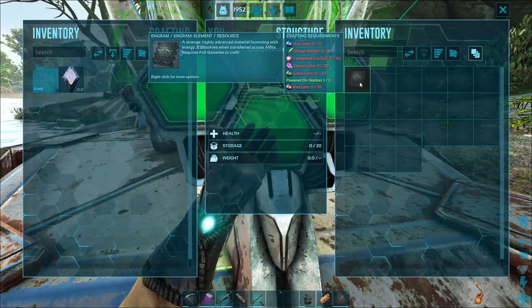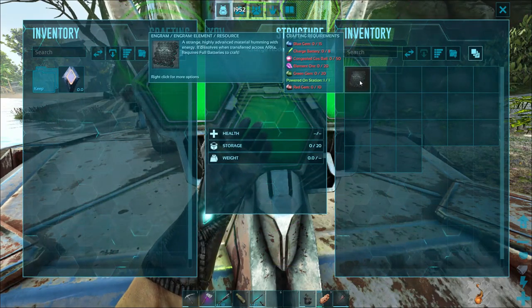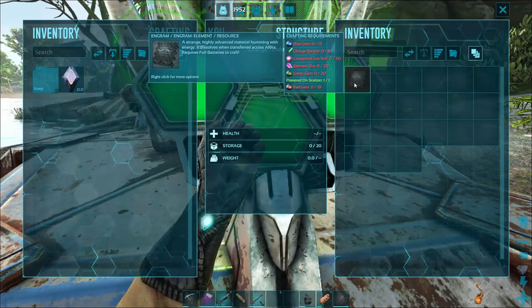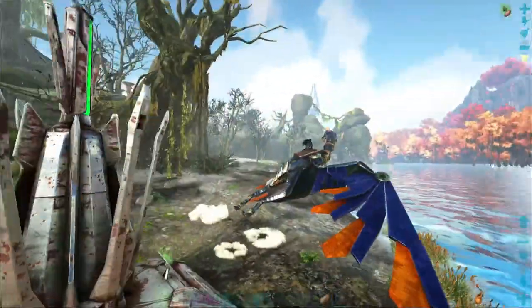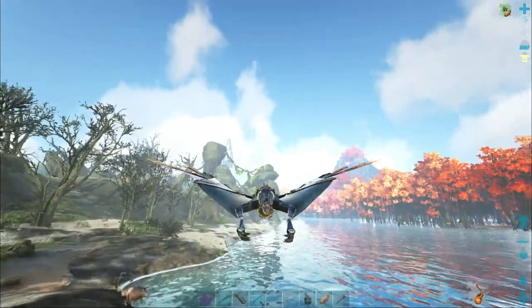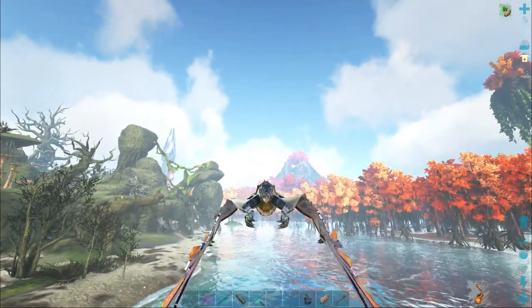So we are going to need blue gems, green gems, and red - so 10, 15, 20 - red, blue, green. But yeah, we're going to head up to Eldritch Isle, go ahead and grab those crystals, and come back and try to make some element. It's going to be quite a flight, so I'll see you back in a few.